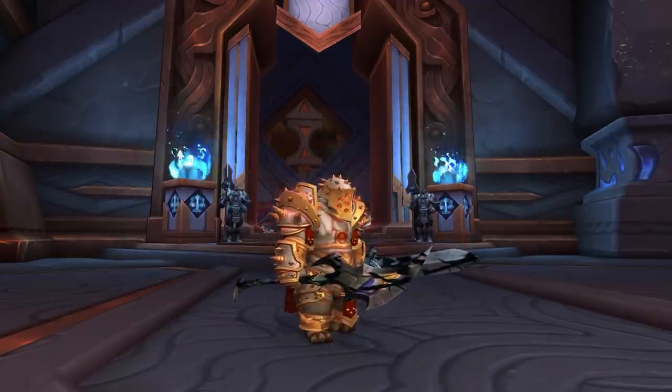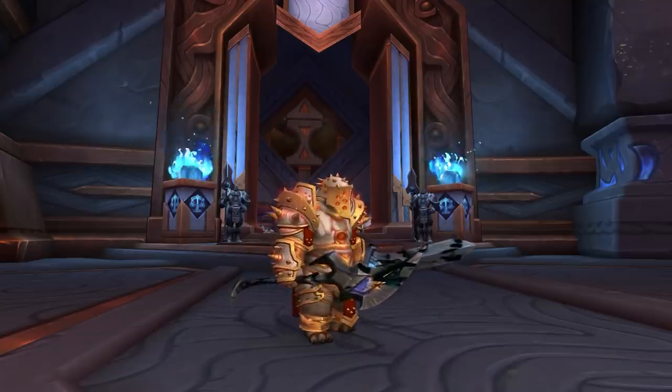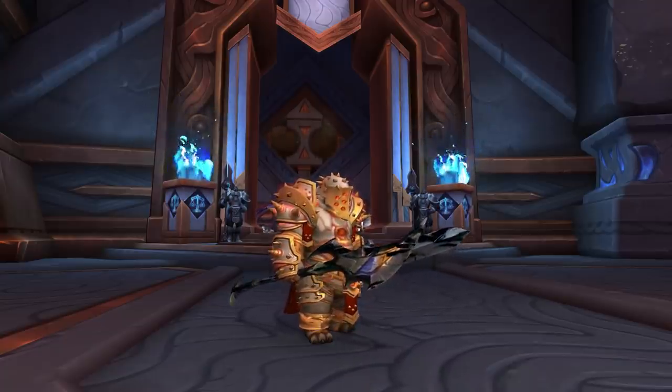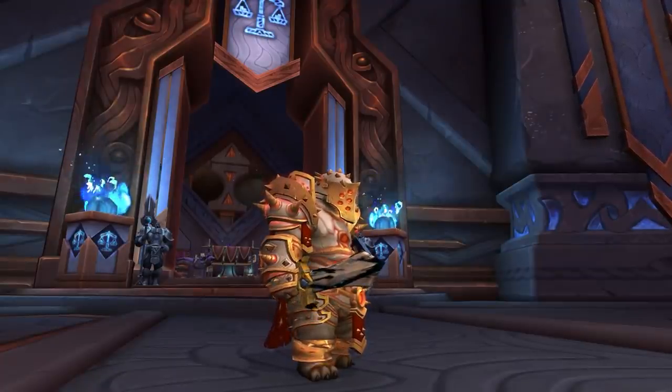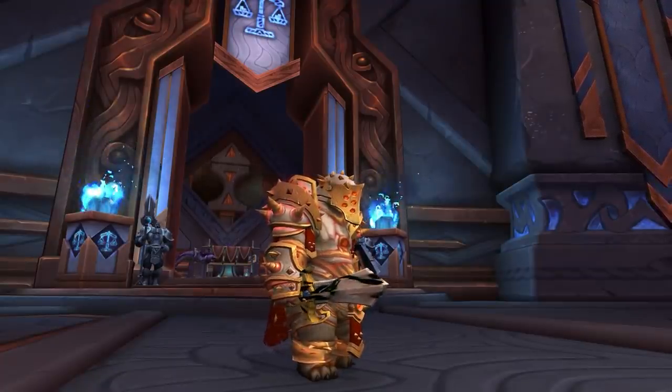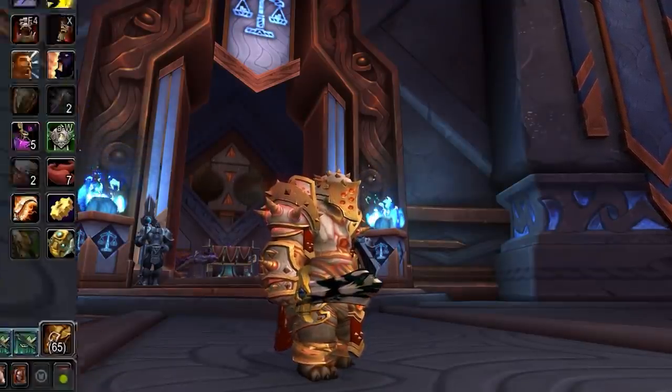Another minor change: toys that change your weapon's appearance will now correctly show the original enchant or illusion enchant on the new weapon. So if you have an enchant on your weapon and you use a toy that changes the weapon model, it will now display that enchant on the weapon.